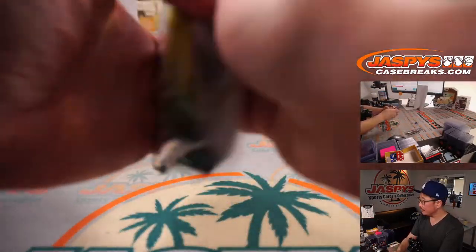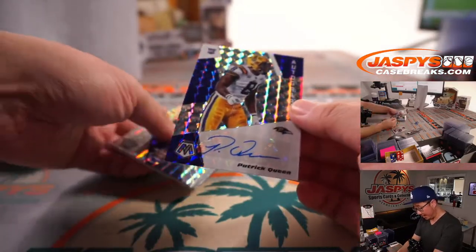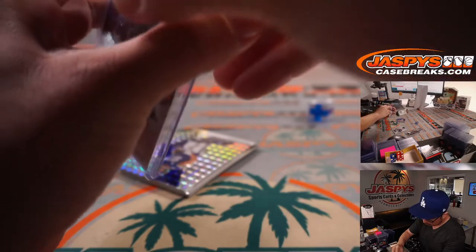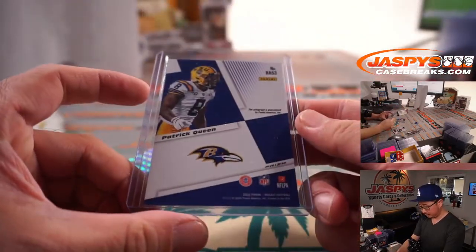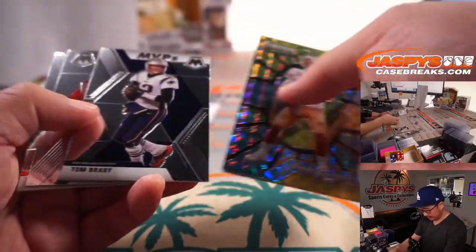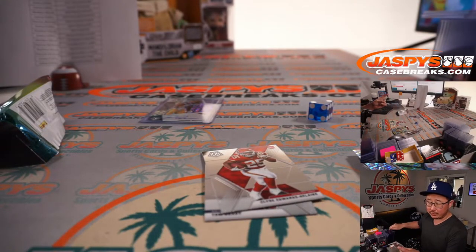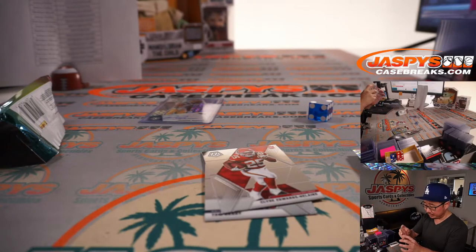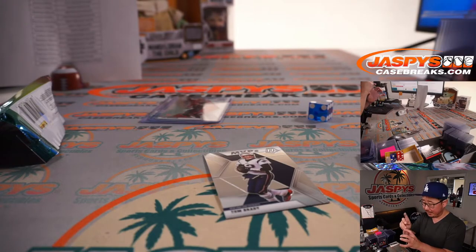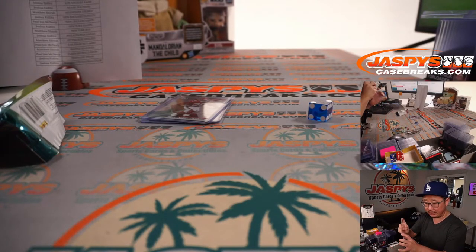Let's see what we got. We got an autograph — Patrick Queen. That's for Matthew Shearer and the Baltimore Ravens. What else do we have here? We've got a Brady, Clyde Edwards-Hilaire, and a Joe Burrow. Not a bad pack. Joe Burrow NFL debut — check that, for Joshua and the Bengals. Last spot, Mojo — Clyde Edwards-Hilaire rookie card for the Chiefs. He had a solid rookie campaign, Matthew Shearer. And of course there's Brady MVPs — that's Pats edition going to Josh.